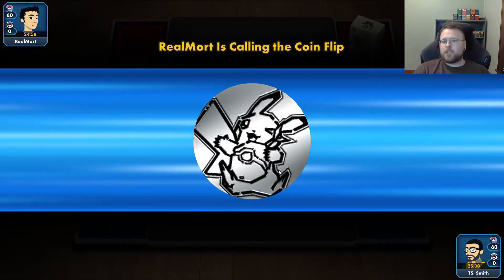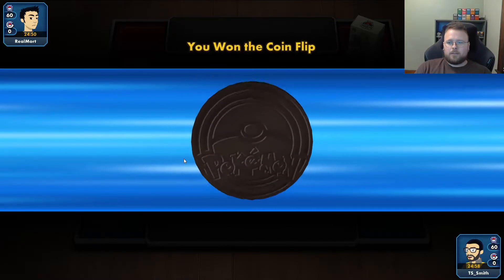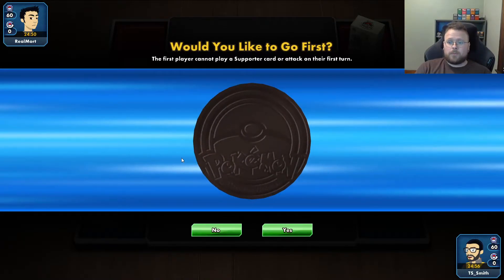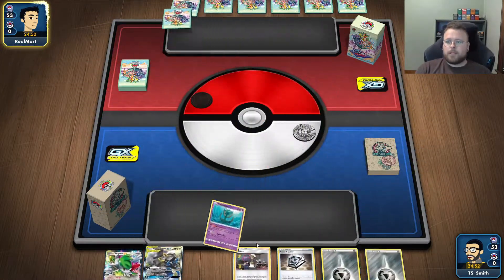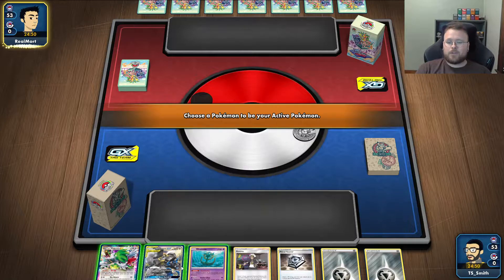All right, welcome back, Team Swish. Nick coming in — we got the Pikachu coin flip going on right now. Now ideally, we would like to go second. So we are winning the coin flip, so we are going to go second. And this makes it so that we can play a supporter and attack on turn one.